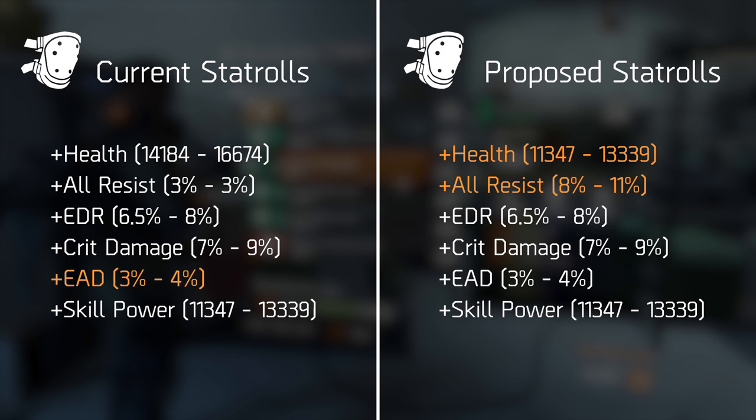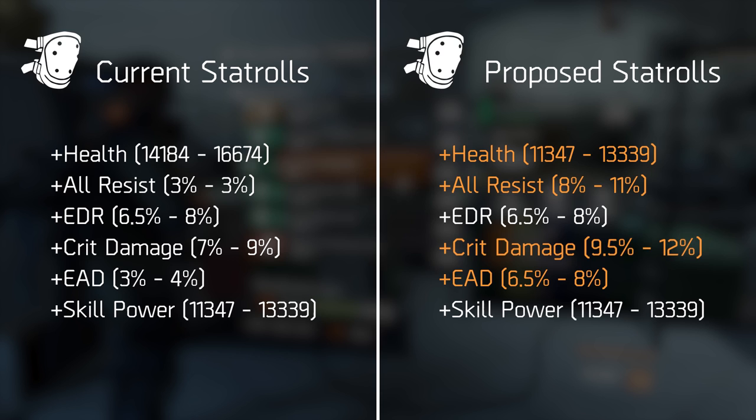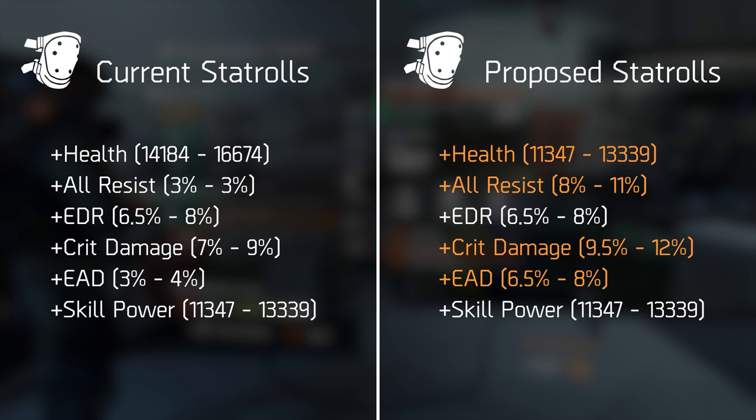Second, enemy armor damage on the kneepads at 3 to 4% is a laughably low amount. If you ever want players to pick this up, you need to match it with the suggested values on the mask or chest piece — 6.5 to 8% — especially considering how much it's competing with. I also want to give critical hit damage a little bump up from a maximum of 9% to maybe 11 or 12%, taking the suggested separate PvP critical hit damage multiplier into consideration, since the crit damage roll on kneepads has always been a little underwhelming.